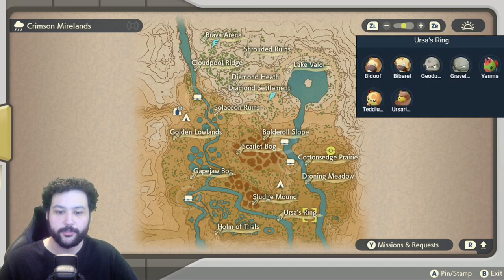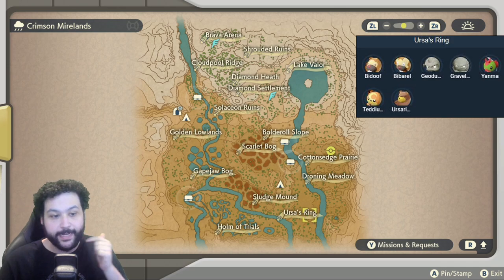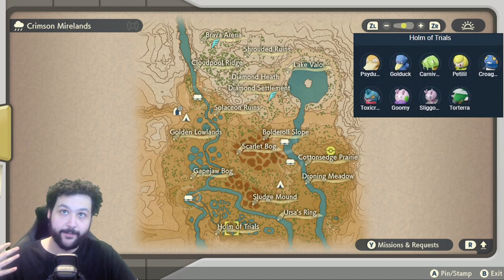Going across the river to Ursa's Ring, you can get Bidoof, Bibarel, Geodude, Graveler, Yanma, Teddiursa, and of course Ursaring — it is called Ursa's Ring. Right underneath Ursa's Ring is the Home of Trials, where you can get your first ever Croagunk and Sliggoo, and you can get Toxicroak and the Alpha Torterra.